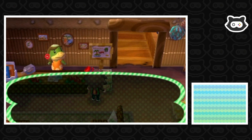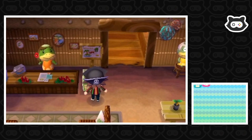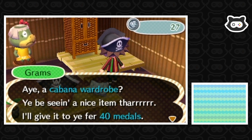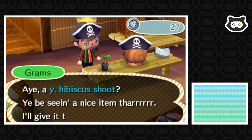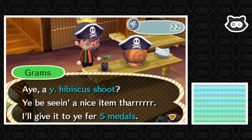We bought two bush starts — and a pirate hat for 15 medals. I keep saying bells — got bells on the brain! So we're just going to be a pirate for the day. The cabana wardrobe is 40 medals — we're overspent. But I do think we should grab a couple more yellow hibiscus shoots so we've got four total. I like the idea of buying unlimited amounts of hibiscus shoots here. Okay, now we've spent all our medals — let's go outside and do some fishing.